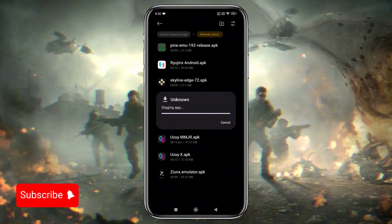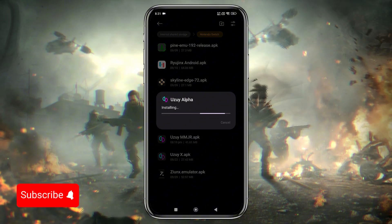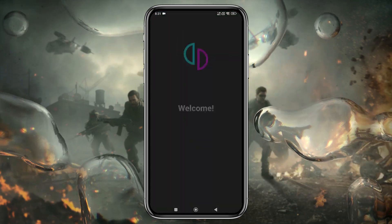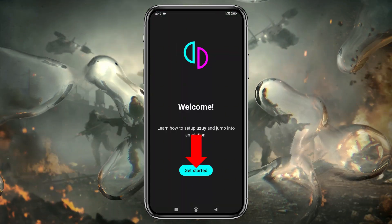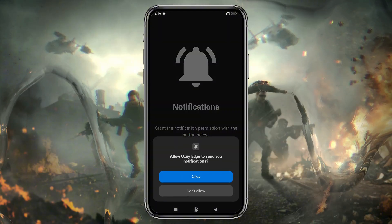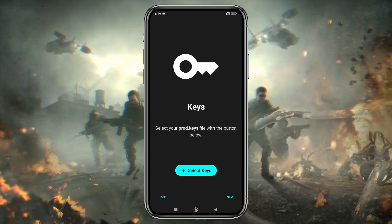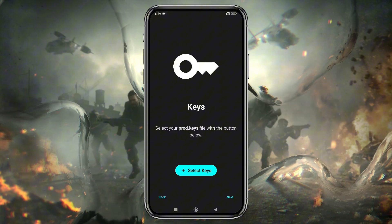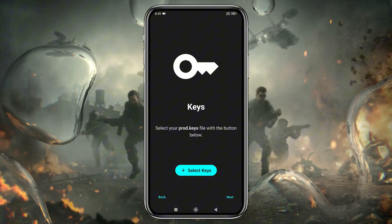Once you've downloaded the APK file for the emulator, go ahead and install the app. After installation, open the app and you'll be greeted by the emulator's welcome screen. Click Get Started, then grant the necessary permissions to allow notifications from the emulator. If you've used other emulators like Uzui or Suyu, you'll notice the features and UI are quite similar, as this emulator is a clone of Uzui.